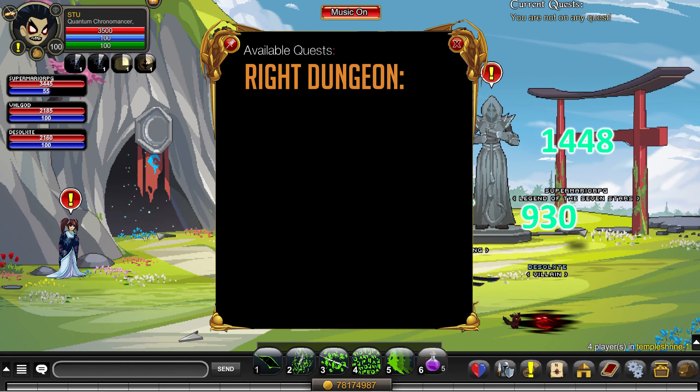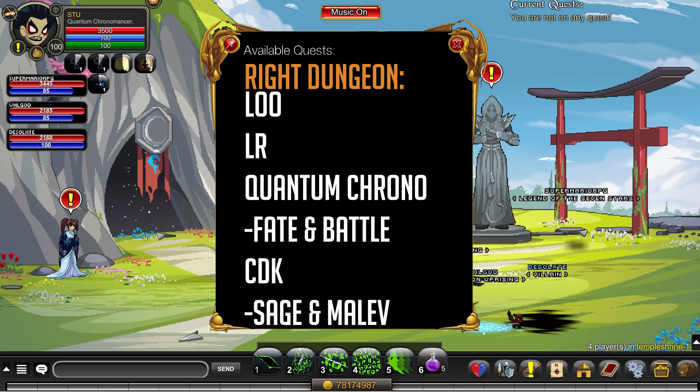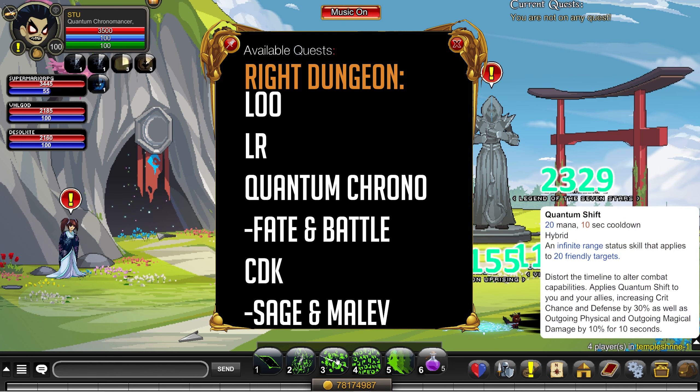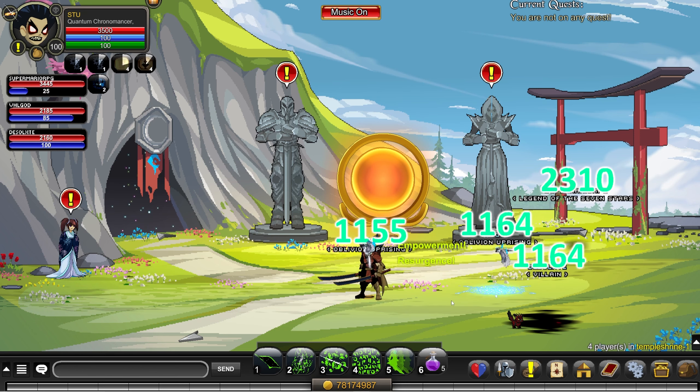For the right dungeon, we're using the same Lord of Order and Legion Revenant as usual, but I'm on Quantum Chronomancer and Desolate is on Cooldown Knight. We're going to be nuking the mobs in the first two rooms. I'm potted up with Battle and Fate, Desolate has Sage and Malevolence, and so does Raj.